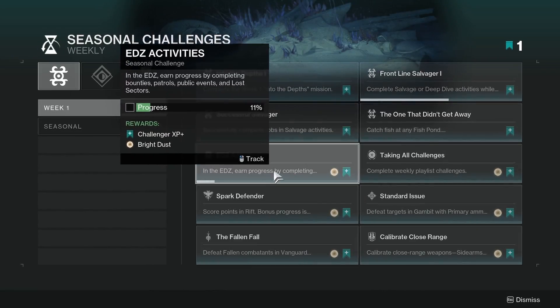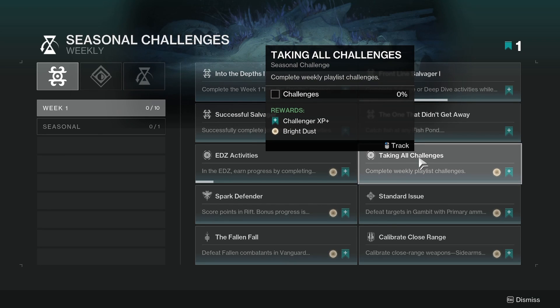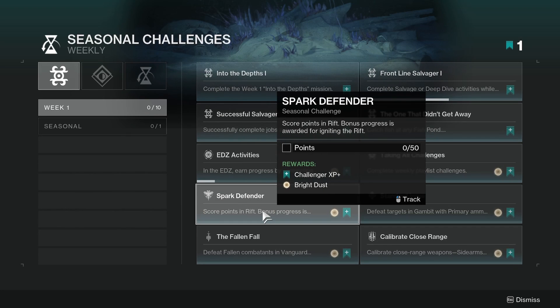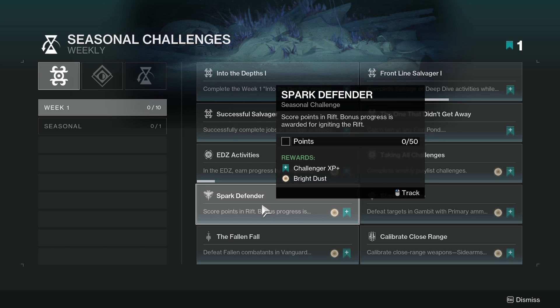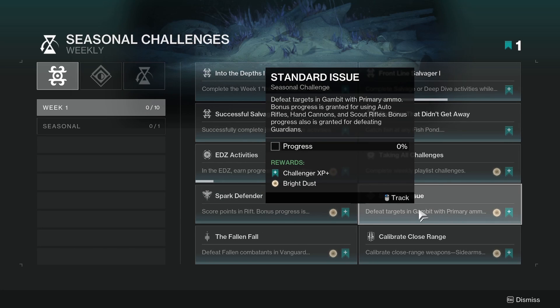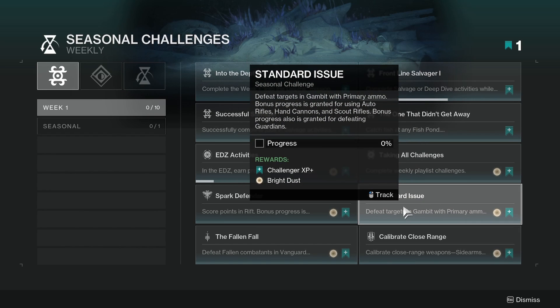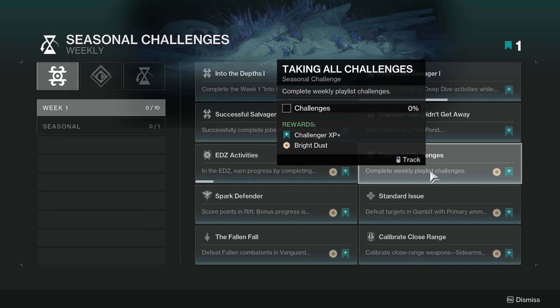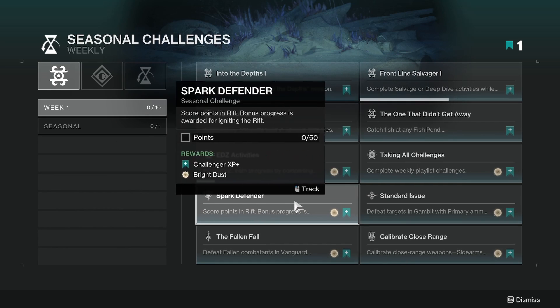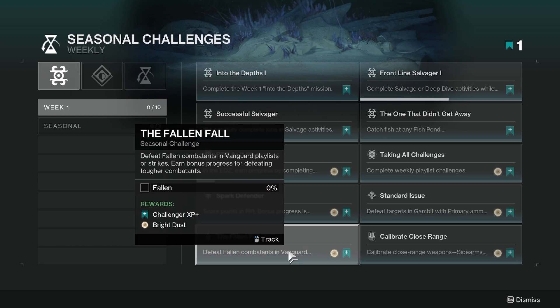Taking challenges: 0%, so I'm not really sure how many you're gonna need to do to complete it. We got spark — defender score points and rift bonus progress awarded for igniting the rift. So for the challenges, just go into Rift. You're gonna need to do it for seasonal challenges anyway this week. So if you do PvP, just try to get rifts activated — and apparently 50 points is what you need. Standard Issue: defeat targets in Gambit with primary ammo. And then Fallen: defeat Fallen combatants with vanguard. Taking your challenges will be really easy as you're gonna need to do PvP, Gambit, and Vanguard Ops, and it's gonna be Fallen that you need to defeat.